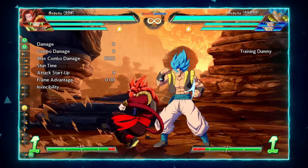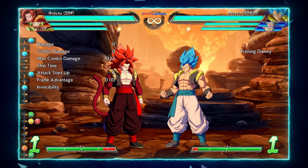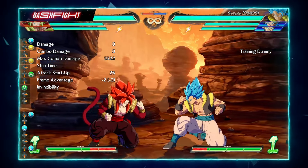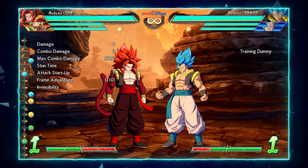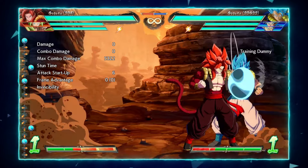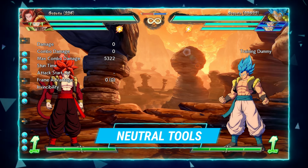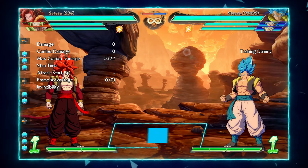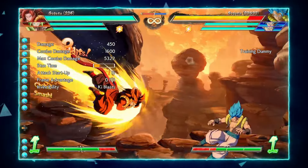His 236 quarter circle forward special is only minus 4 on block and it's invincible to projectiles — it's a good poking neutral tool, though you might want to call an assist to keep yourself plus. And his 2L is zero on block, so if you ever need to reset pressure, that's a really good option because you're not giving up your turn and you're making your opponent think about whether they should press a button. Two L is a really good button to reset pressure right there.